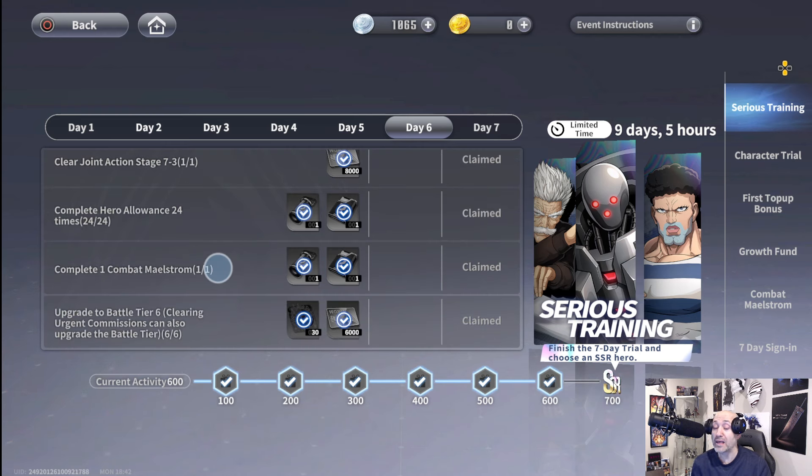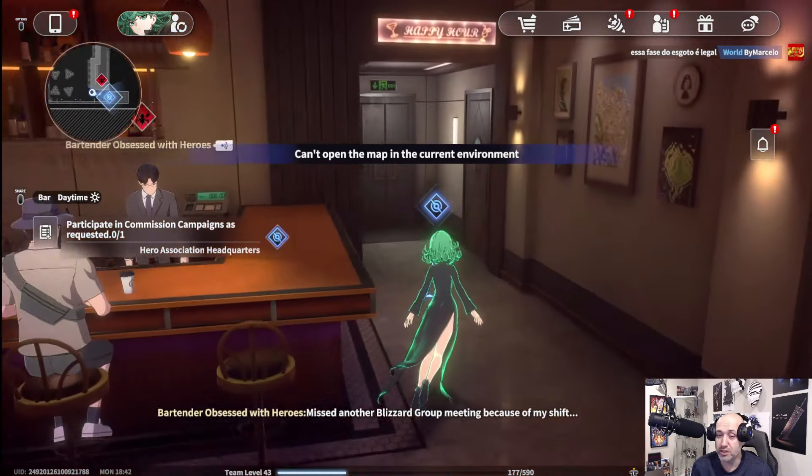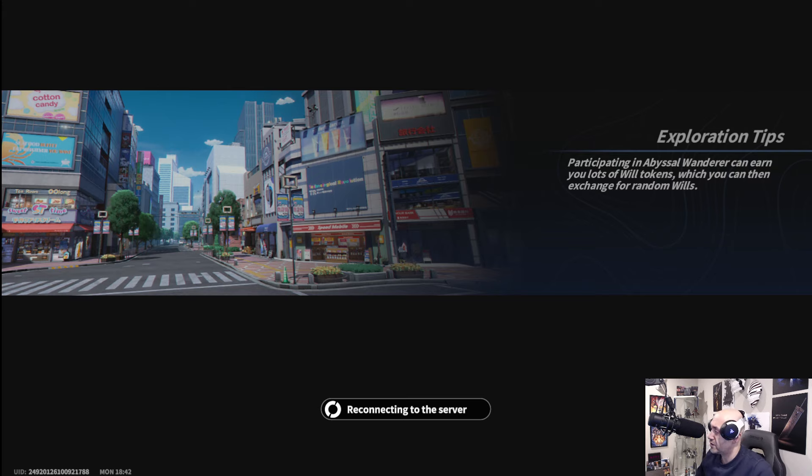Next, complete one combat maelstrom. Let me go back to the outdoor world to show you where the maelstrom is. Also worth noting: participating in abyssal wanderer can earn you a lot of will tokens. If you're wondering where to find will tokens, the abyssal wanderer and the simulation are great places for that. I'll do a full guide on abyssal wanderer — maybe today on a live stream or tomorrow.